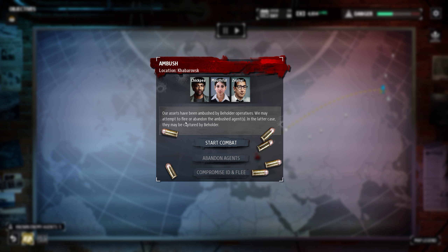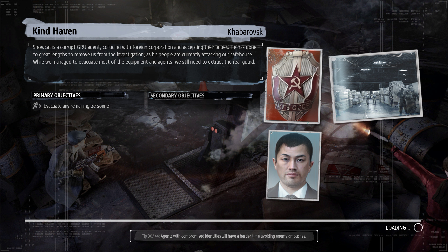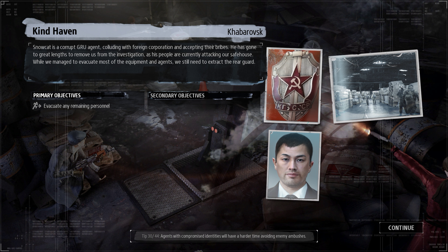Our assets have been ambushed by Beholder operatives. We may attempt to flee or abandon the ambushed agents, in which case they may be captured. Let's start combat. Snowcat grabbed a crew agent colluding with a foreign corporation and accepting their bribes. He's gone to great lengths to remove us from the investigation — his people are attacking our safe house. We evacuated most equipment and agents but still need to extract. Wait — didn't we send people to tail them?